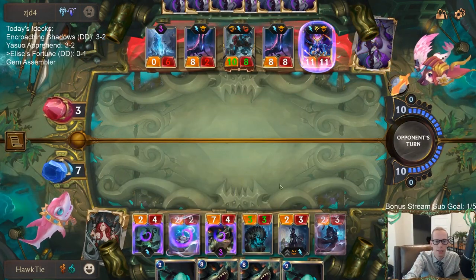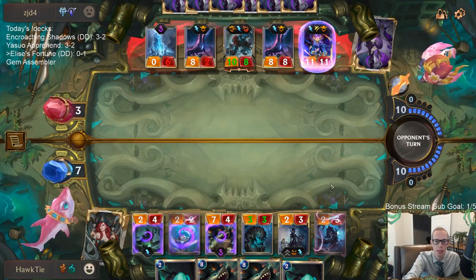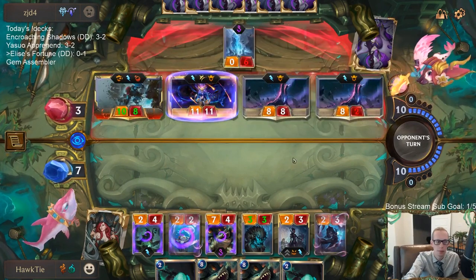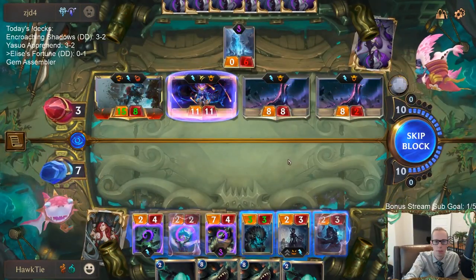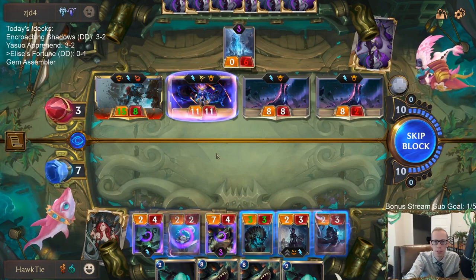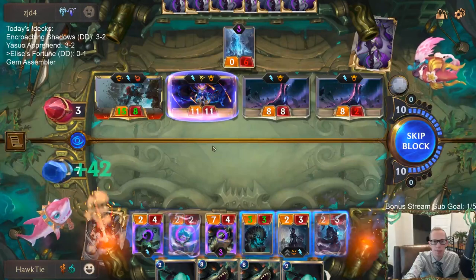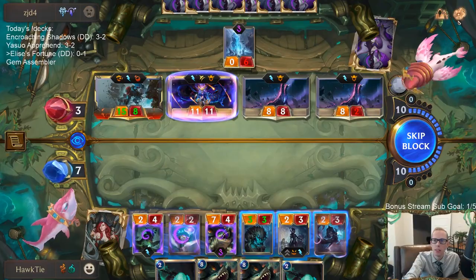I need all three to die to kill them — Elise, this thing, and my 1/1 all need to die. Ice Pillar can't block any of them for me to have a chance. You're saying that could have done one free damage by having Elise challenge this, and then the 1/1 hits them — sure, but that doesn't change the game. Infinite Mindsplitter was just too good. That Bastion saving the Trundle. I needed Riptide Rex to kill one of those three things.